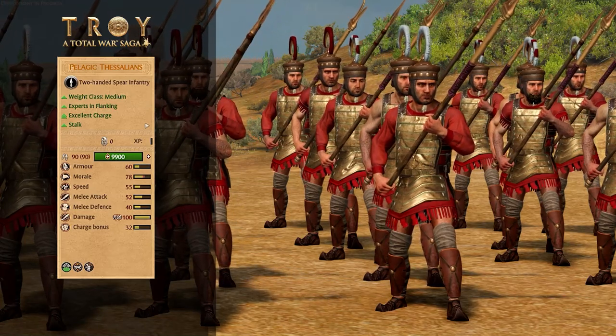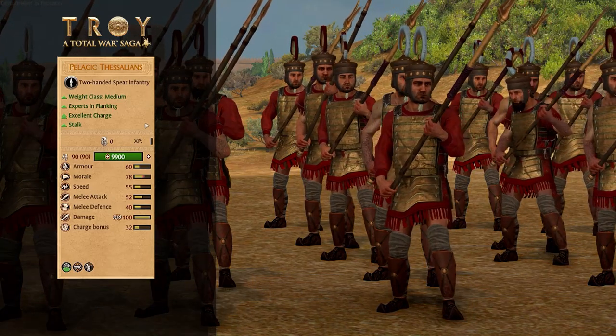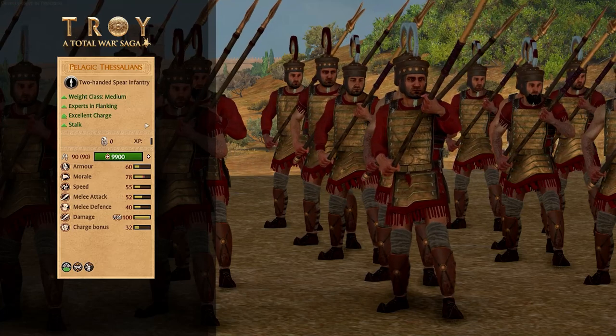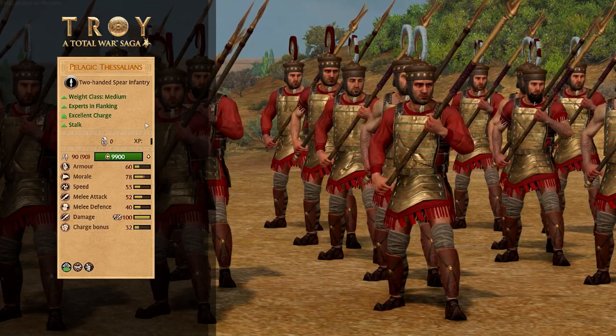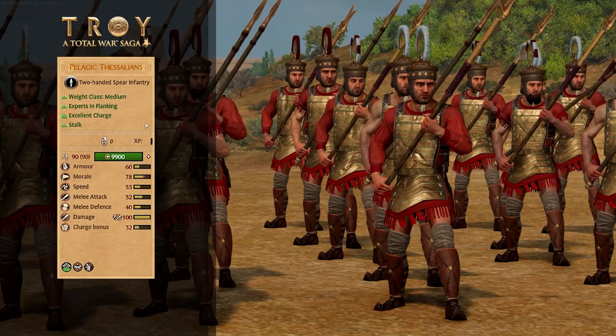Pelagic Thessalians next — kind of similar to the other Thessalian unit we just looked at. A fast flanker that has Stalk, a bonus versus large, the same abilities as that other unit. They're just superior in their combat stats, so more armor, more morale, same speed, more melee attack, more melee defense, more charge bonus. And this will make them better at surviving in melee for prolonged periods, unlike their cheaper counterpart.